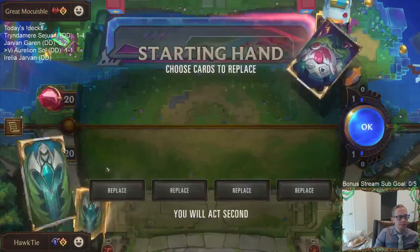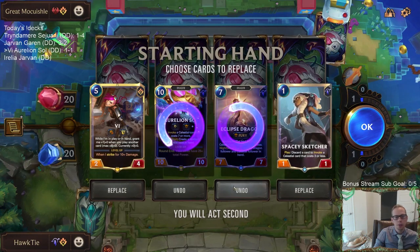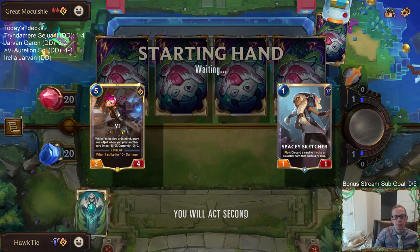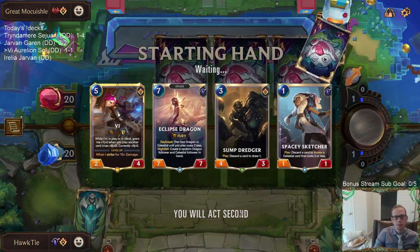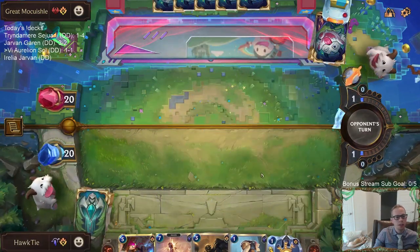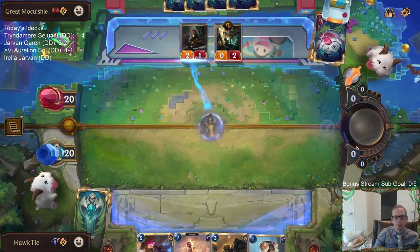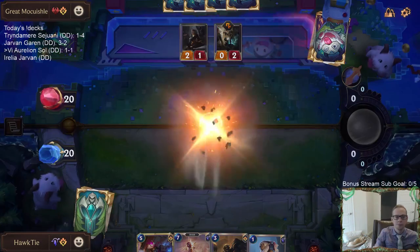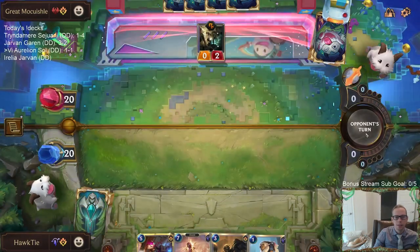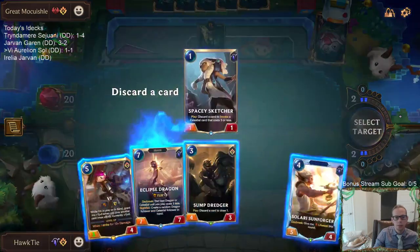Next game: Draven Jinx. We can mulligan the Dragons, though I couldn't keep Vi. Vi's a good way to control the board. Love Death Ray — Death Ray is always a great draw against these aggro decks. It gives you efficient 1-mana kill-a-1/1 removal, and then we're also going to be drawing 2-mana deal 2, and 3-mana deal 3 — very efficient spells.